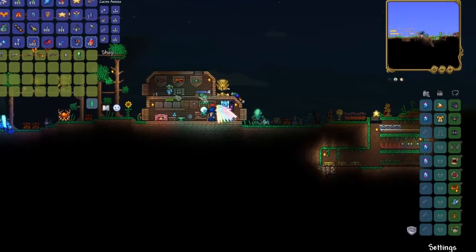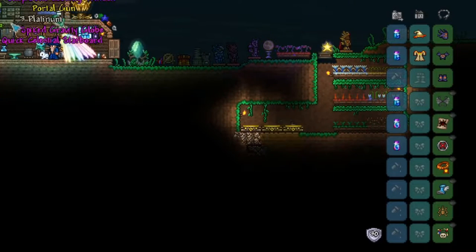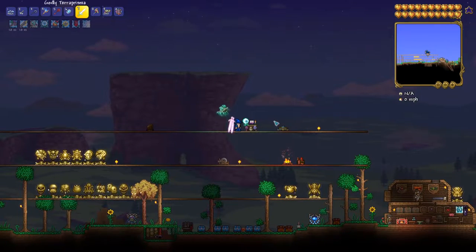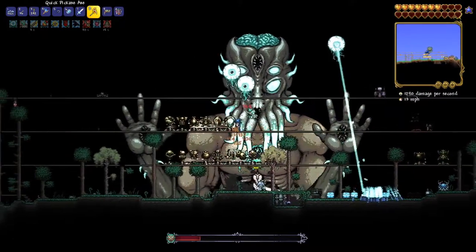The Moon Lord is up first. This character is on Master Mode and is using Spooky Armor with an assortment of accessories to help with damage — by no means heavily optimized, just using what was on hand. To start, summon your minions. The Stardust Dragon and the Terraprisma make this very simple and should be used if possible. On lower difficulties or with a heavily optimized build, weaker minions could work, but high damage is necessary because you have a limited amount of time.